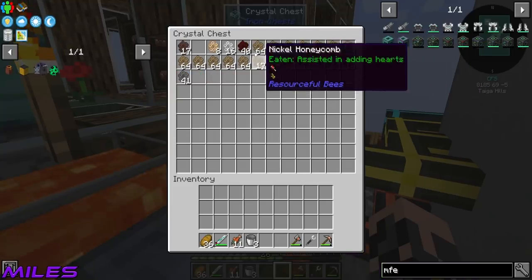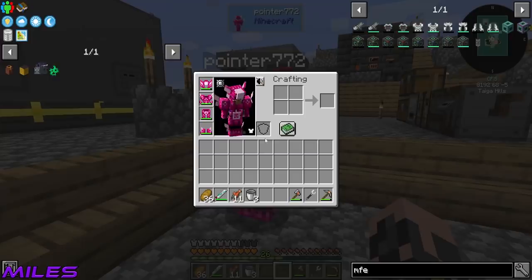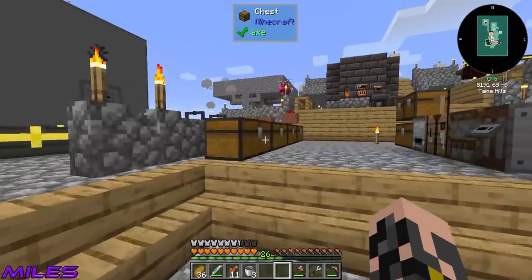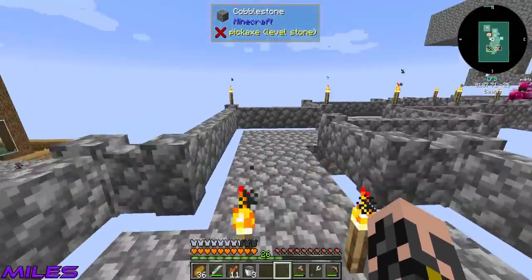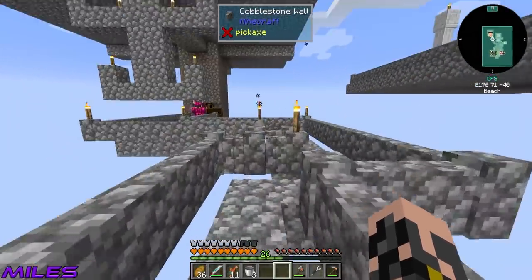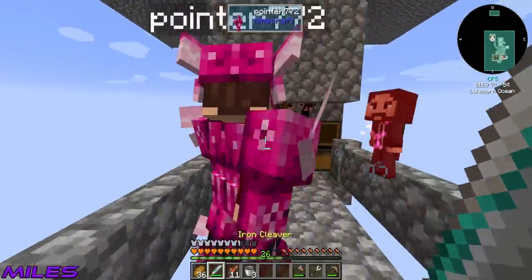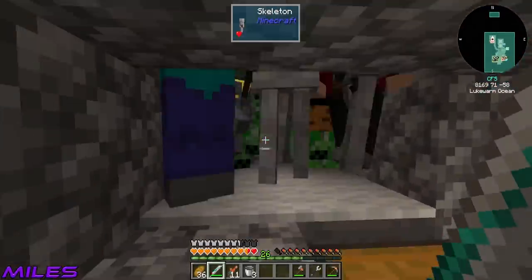So let's get started first, before we jump into the new MattoCraft, by making ourselves some bees. You set up the saucy spawner over there last episode, didn't you? The bad boy elephant spawner over here, the elephant zone. In here we got ourselves some zombie heads and we got ourselves some skeleton heads. They're just weird ones.